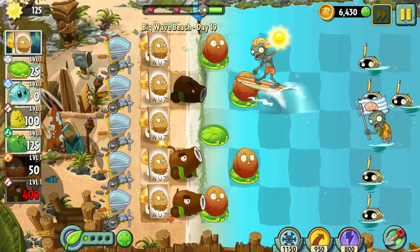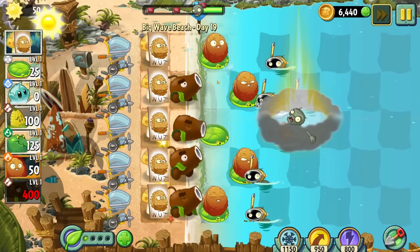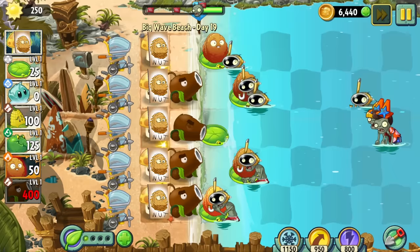Day 19 only lets us pick two plants, but it does give us the sun nut. I could easily wipe this level with explodonuts, it wouldn't be hard at all. But it hit me when I started playing — if it's giving me the sun nut, I'm going to use it just once. With my newfound sun production I amassed an armada of cannons. This level was some of the most pure, genuine fun I've had in this game — using multiple rows of coconut cannons to beat it is so satisfying. I fucking love this level.